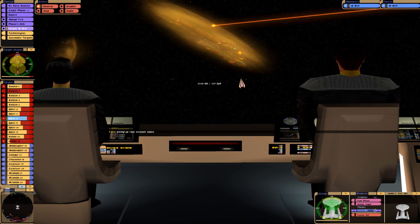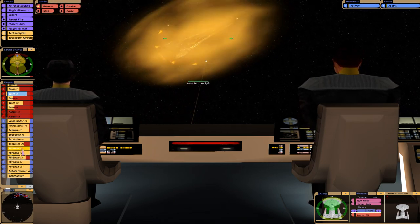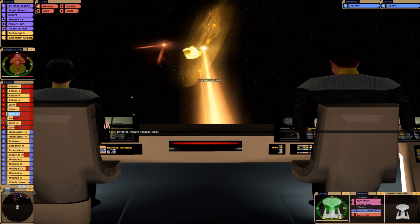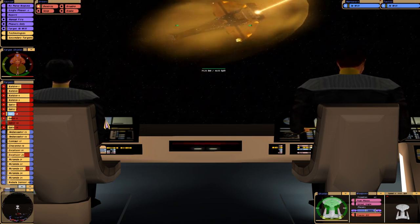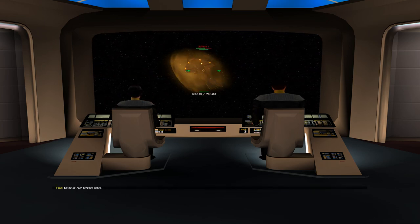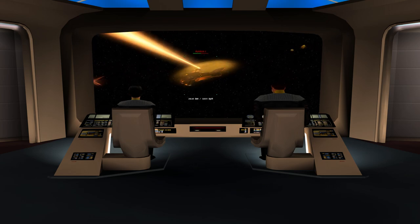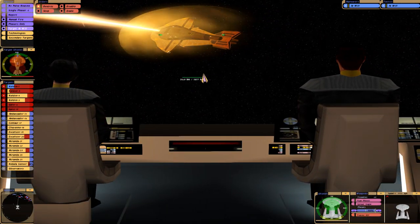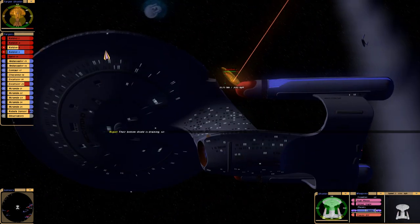The Lord Kate — rear torpedo tubes. Alright, let's look at the whole fleet. So far only one of our Mirandas has taken damage — okay, our Miranda and an Excelsior have taken some damage. The whole Cardassian fleet is pretty much collapsed at this point. Target hull integrity at 20%, lining up rear torpedo tubes. Their bottom shield is draining.